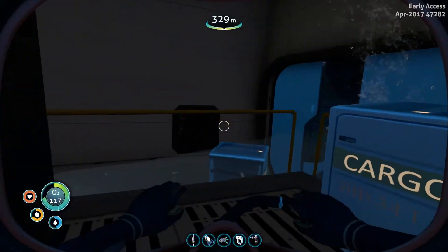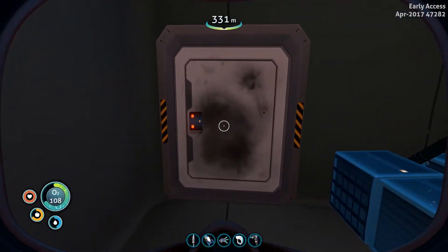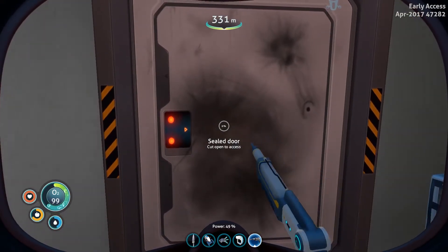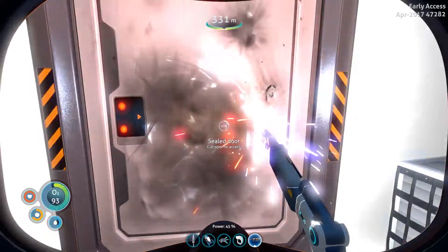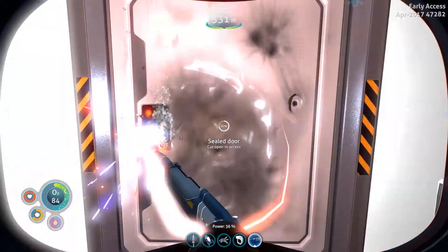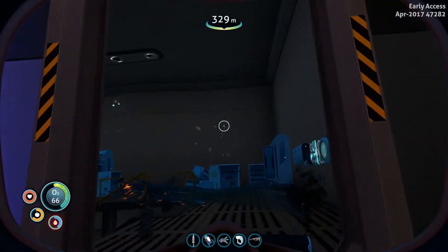Actually, let's not go fill oxygen yet — let's cut a hole in this sealed door first. Pretty sure we should be able to cut a hole in it. Yes! Let's cut through it first, then go get oxygen and come back. For some reason this makes me squint every time — it's like a reaction, like 'don't look directly at it.' Anyway, there we go, got that cut out.